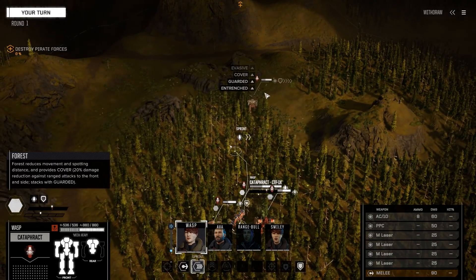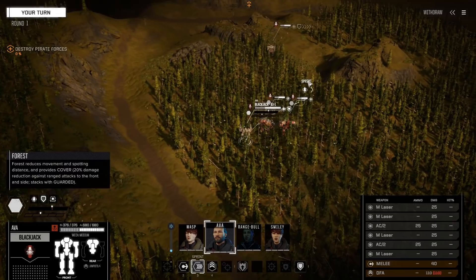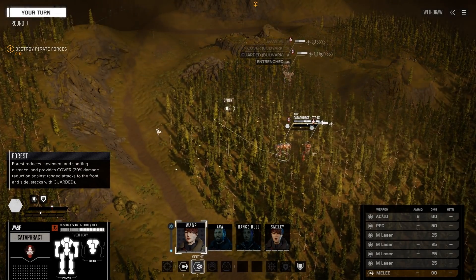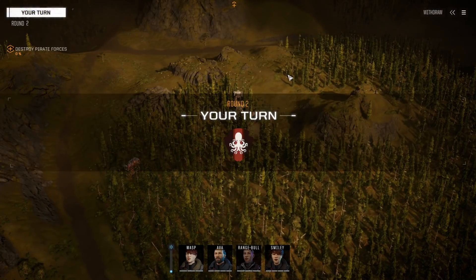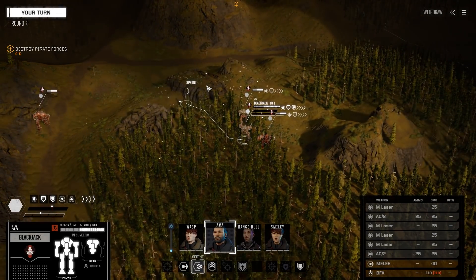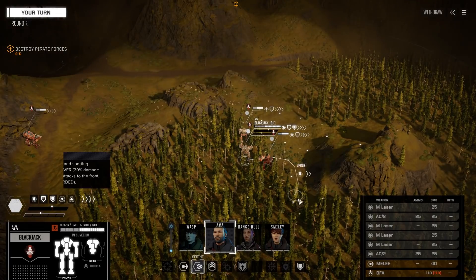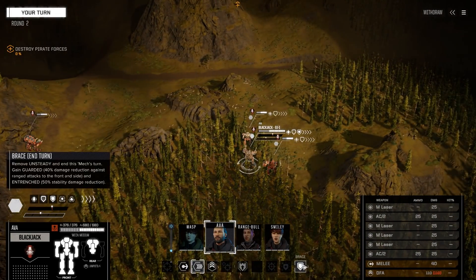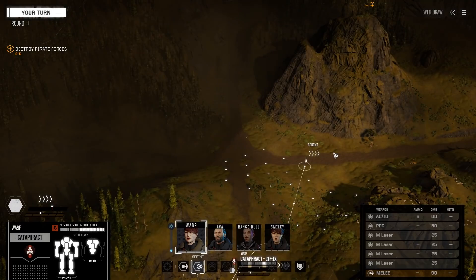I don't think we're gonna have any enemies in the near area. That thing is slow. Maybe we want to get the Blackjack out of the way, and then I'll move the Cataphract a little bit to the left so that we have the road here. I think I'll just pass the turn, because if I move up then we probably start engaging and that guy is not in position. So let's just stabilize.